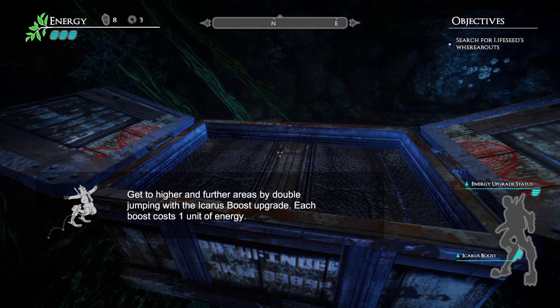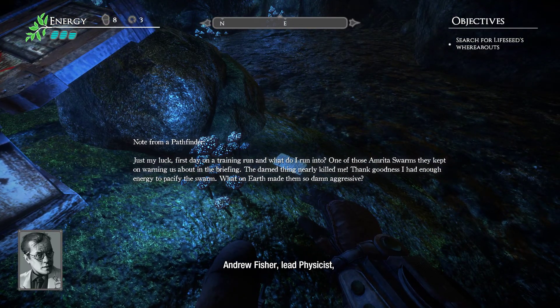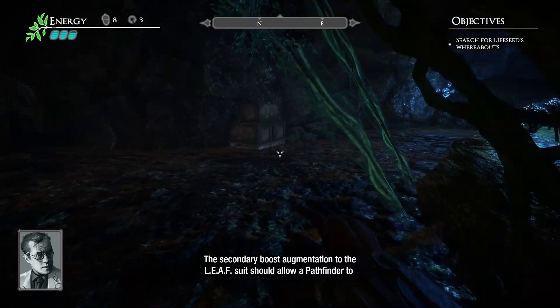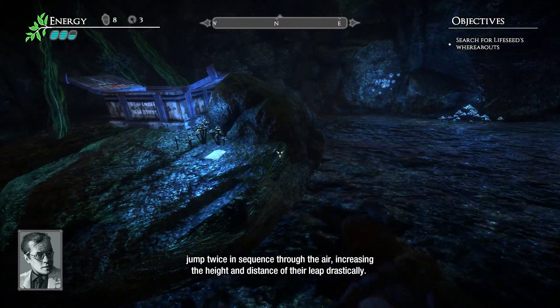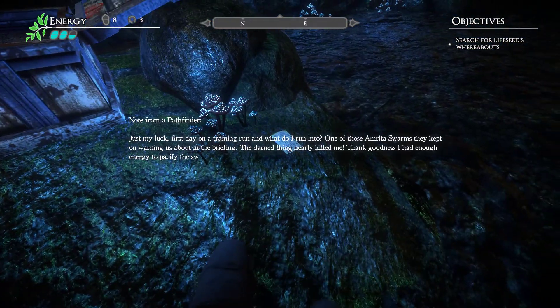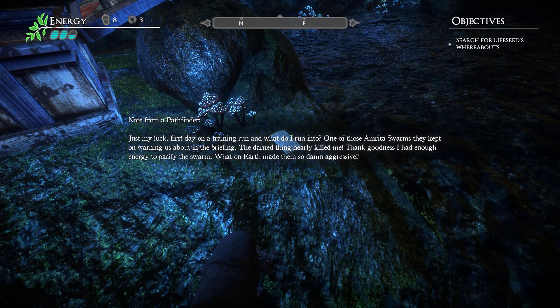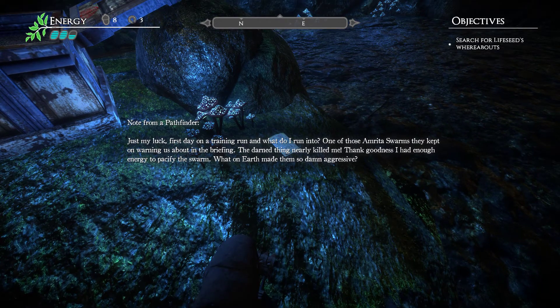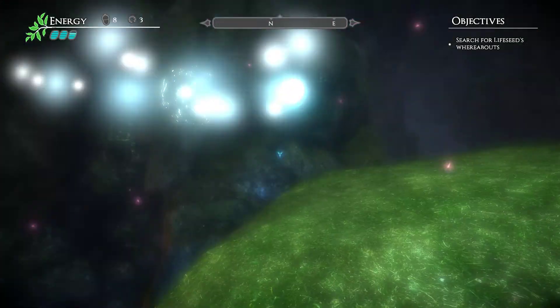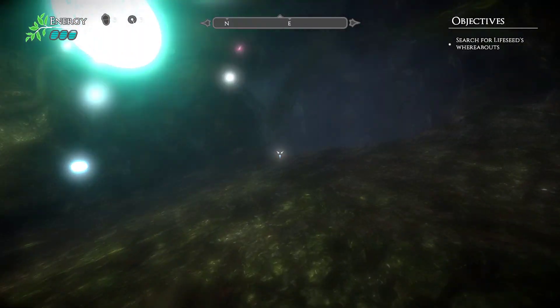Leap suit upgrade — get higher and further areas by double jumping. Icarus boost upgrade: each boost costs one energy. Double jump! Just my luck — first aid training, and what do I run into? One of the Amrita swarms they kept warning us about in the briefing. The darn thing nearly killed me; thank god I had enough energy to pacify the swarm. The hurt made them so aggressive. Amrita swarms — I think we haven't found those yet.